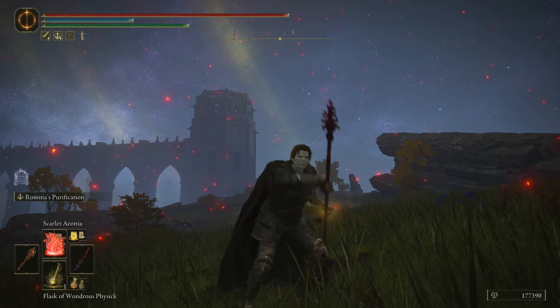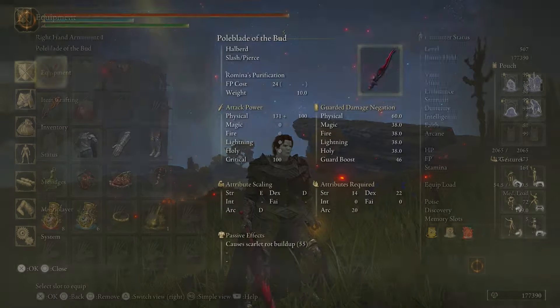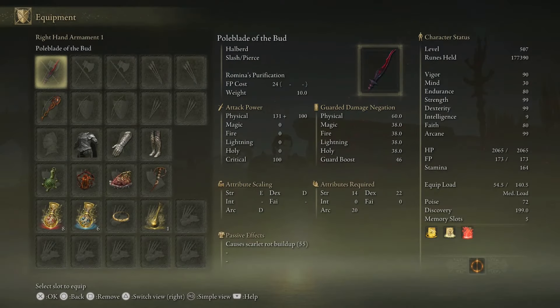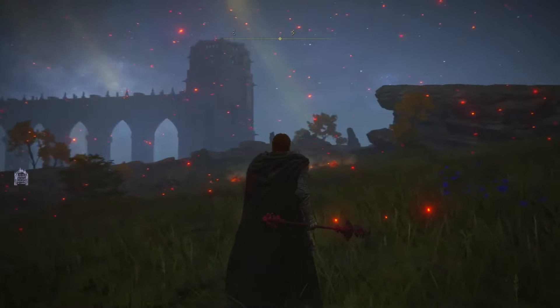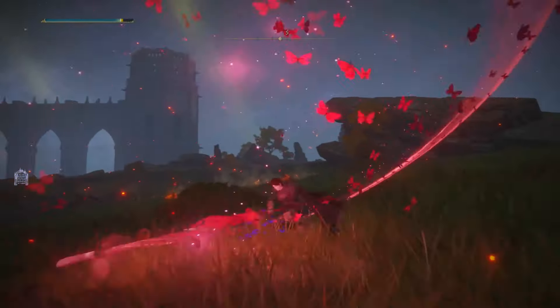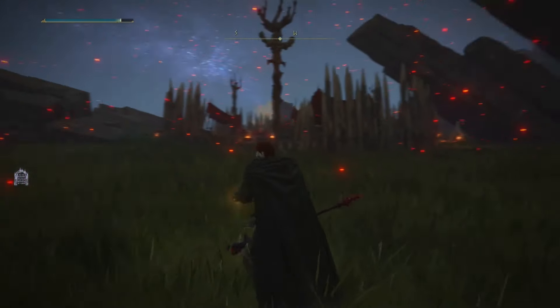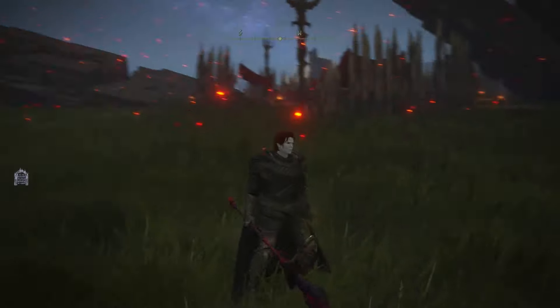What's really cool about Romina's Purification is it makes you fly a little bit. To activate it, hold down the left trigger. Really cool weapon art — let me know your thoughts about that in the comments down below.